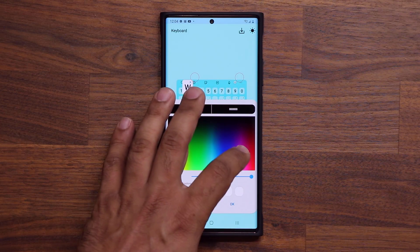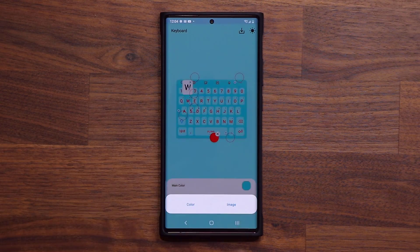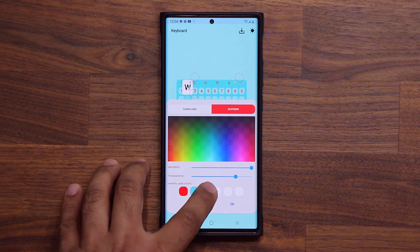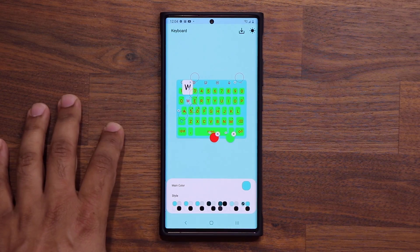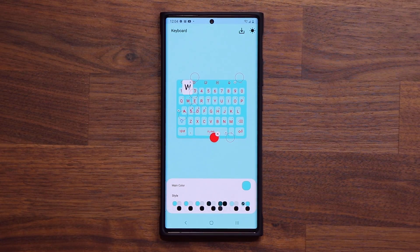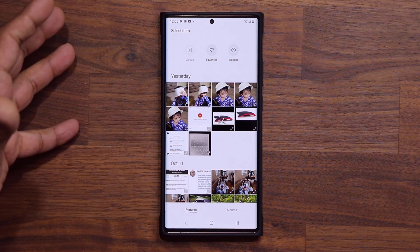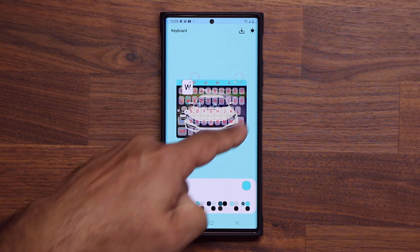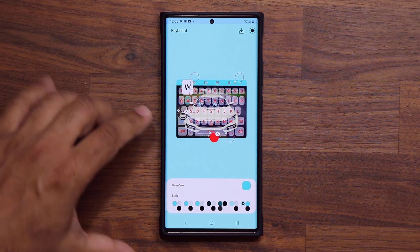For example, I can tap on one button and change its color — let's pick red to highlight the difference — that sets the color for the actual letters. Then I can tap on another circle and pick a different color, like green, to change the background color of the key squares. If I tap on the image option, it opens your photo albums and you can pick a photo to use as the keyboard background.